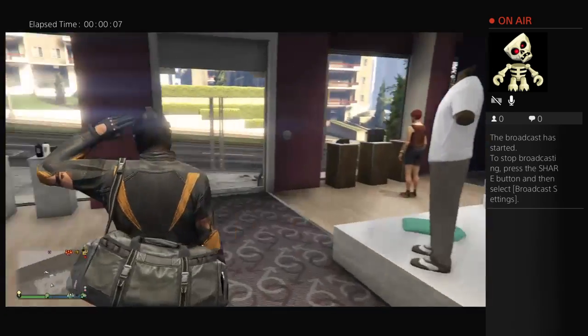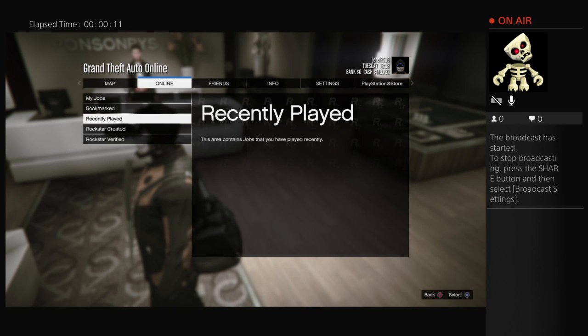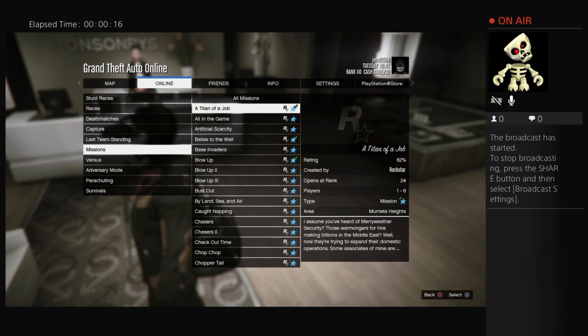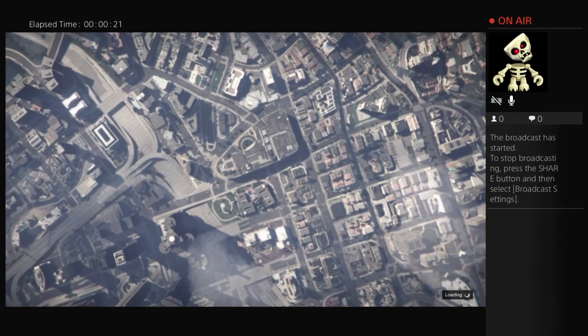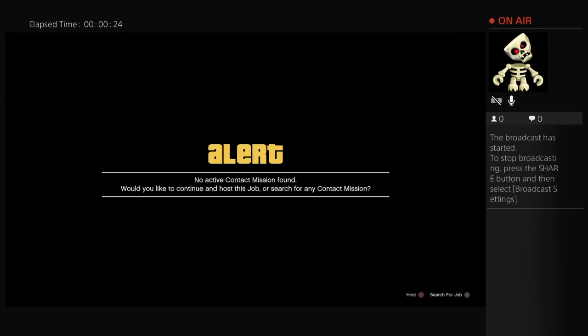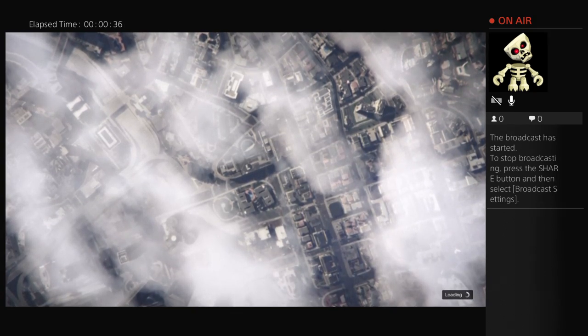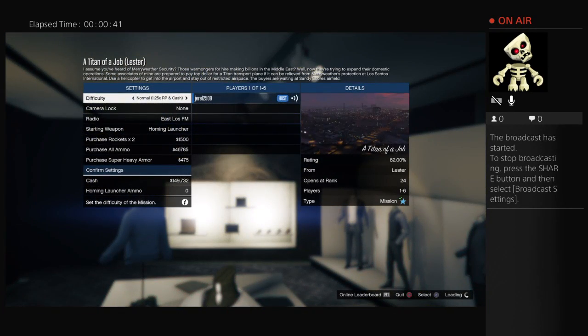I'm gonna be showing you guys how to get the invisible arms. Go to a Rockstar-created mission, start up the first mission — it's gonna be cool. Load up the mission and then start it up.